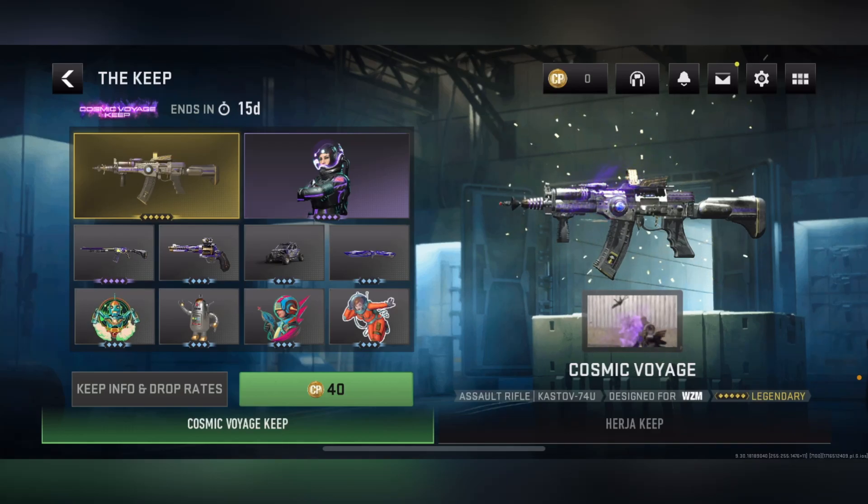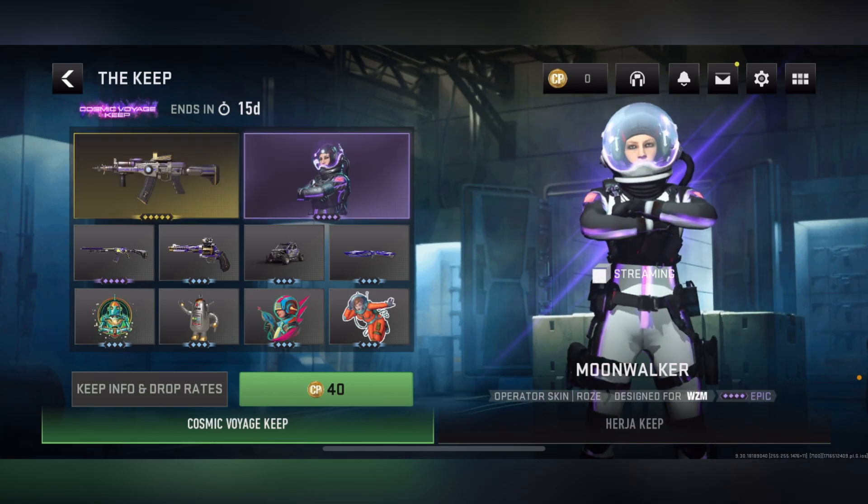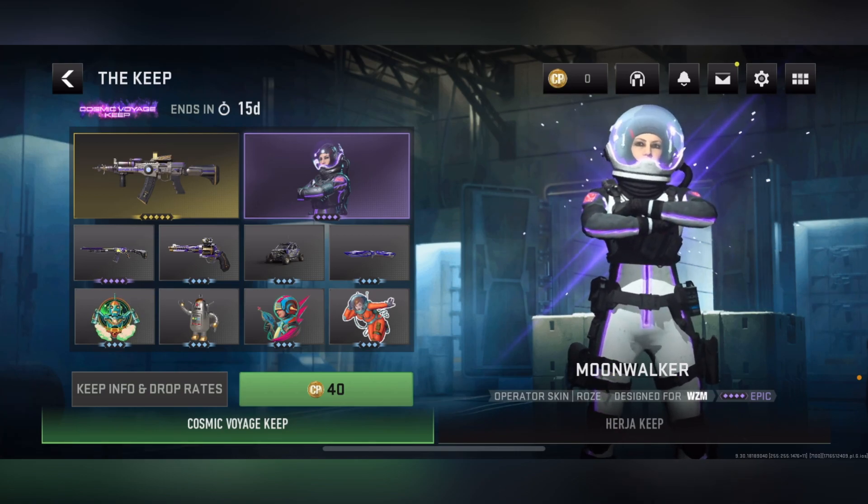Back and at it with a brand new Warzone Mobile video. We got a brand new keep that came in — the Cosmic Voyage Keep — with a bunch of brand new exclusive crazy-looking rewards including the Cosmic Voyage blueprint and the Moonwalker operator skin. Before I break down all these rewards, let's break down how to unlock them.